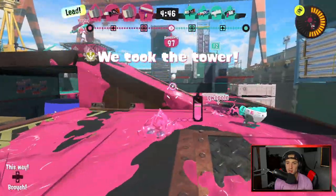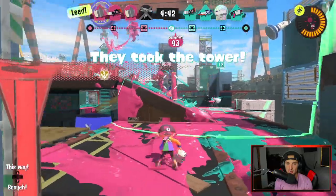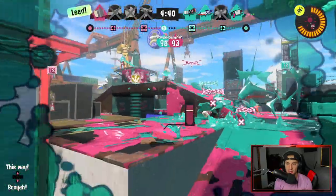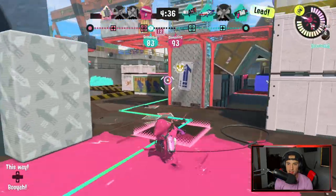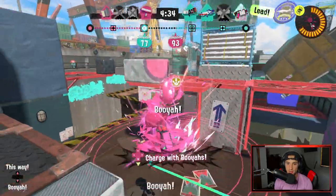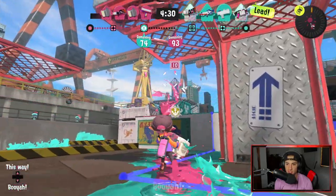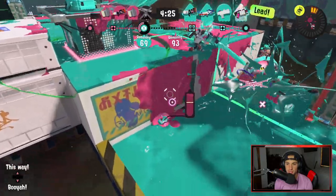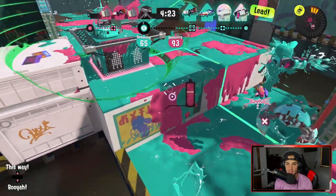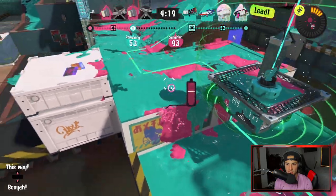We hop on the tower and I got in front of a bomb for some reason. I'll stay back a little bit and keep charging. I do have my Booyah Bomb so I'm going to come in, charge it up, and throw it right at their position. It hits something, which is ridiculous, but it did force them off a little bit. I'm going to hide on this wall — I don't think they know I'm here.